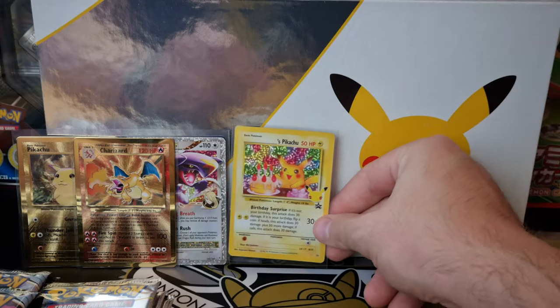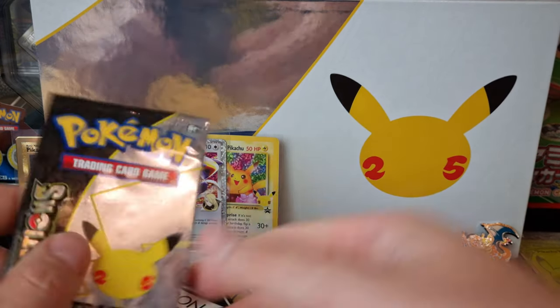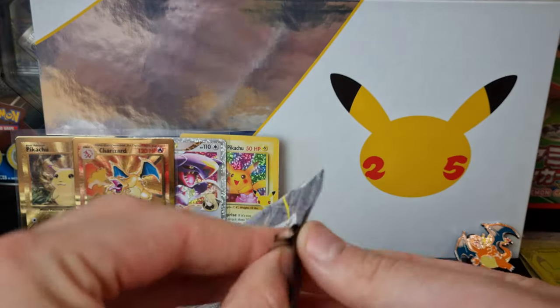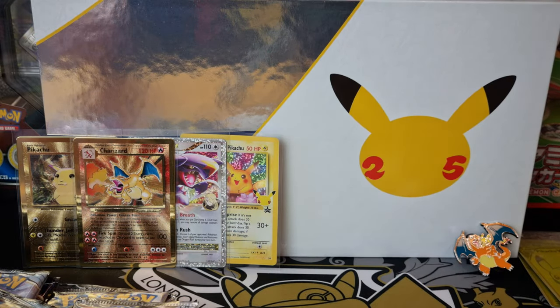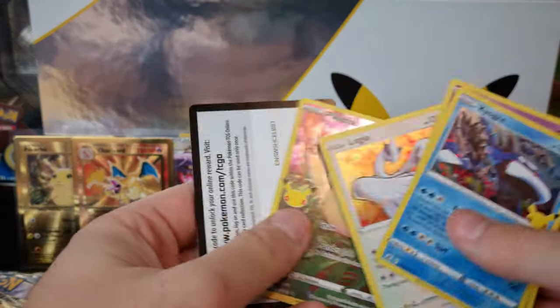This one's off-centred actually. Those metal cards are just absolutely insane — you can actually see my t-shirt reflected in the background of the card there, it's really cool. Another Chunky Boy — always happy to see those — and another code card. Yeah, this box is absolutely insane — it's just madness.